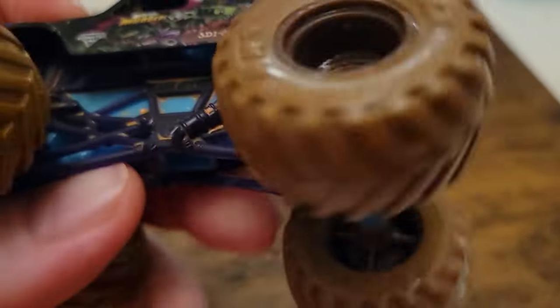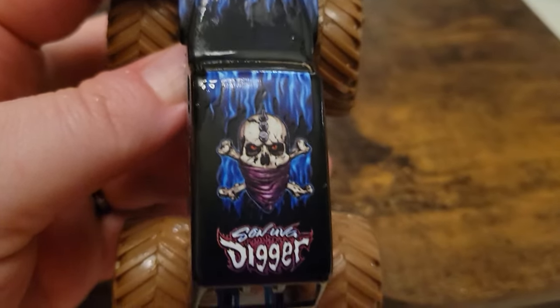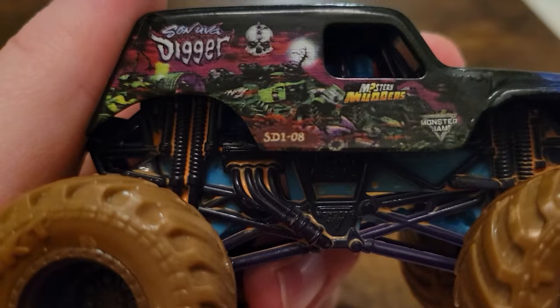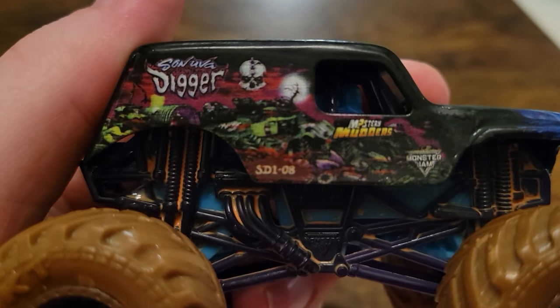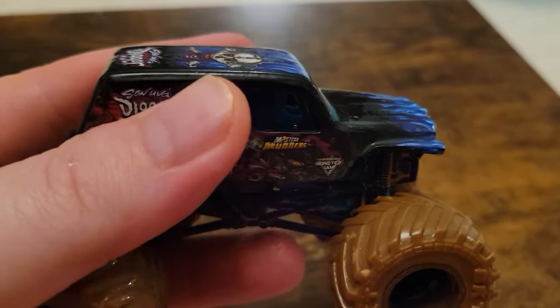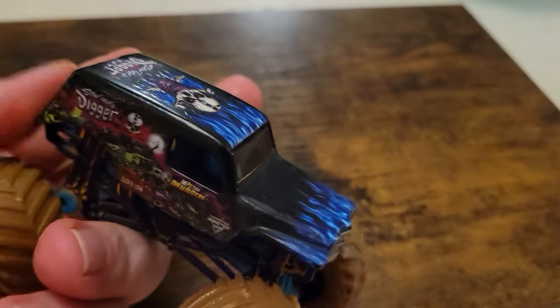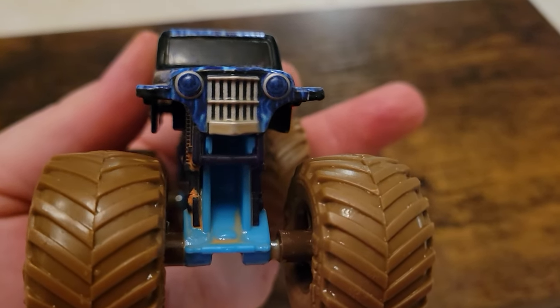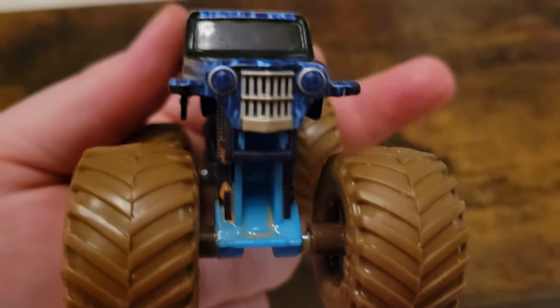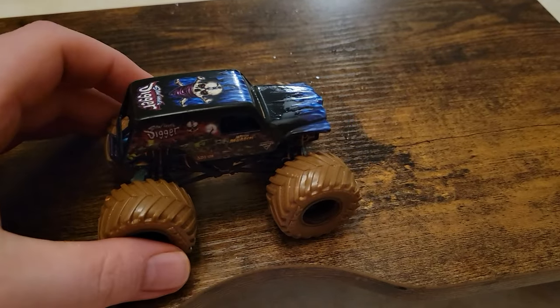Scrap looks about the same, but the Son of a Digger logo has got kind of a maroon or purpley-red color on the outside of it. The outline and the haze over the scrap heap is also that same maroon, purpley color — I kind of like it a lot, actually. But again, it just doesn't mesh with the blue flames. I think if they would have made the flames maroon, then it would have worked, but it didn't quite. These headlights look like they are printed properly, so I like the way that it looks on the front. Everything looks great here with Son of a Digger.